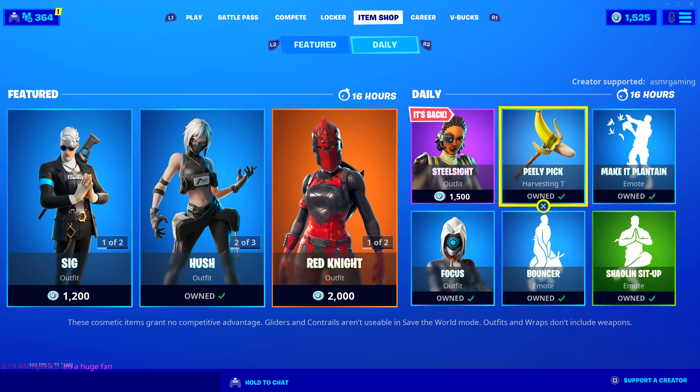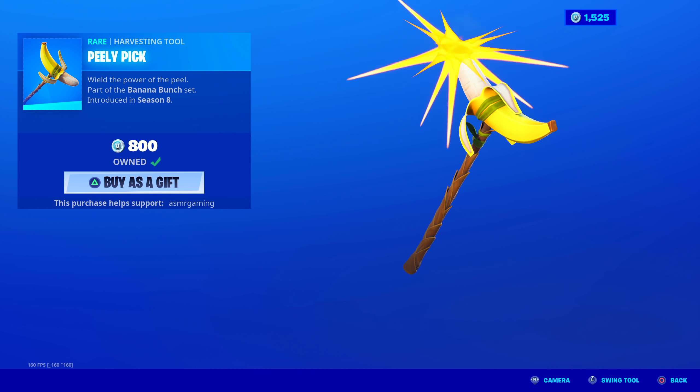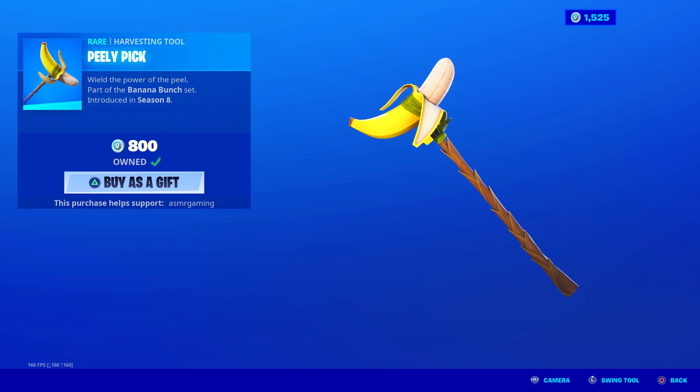Make It Plantain is back, but let's go through Peely Pick first. Wield the power of the peel - part of the Banana Bunch set. Peely Pick - no unique animation, but the sound this makes is super satisfying. Absolutely love the sound. It is satisfying - a satisfying, striking sound. And look at the design of this thing - it's like a stick with a banana on top as the harvesting tool. It's funny but also really cool. 800 V-Bucks.